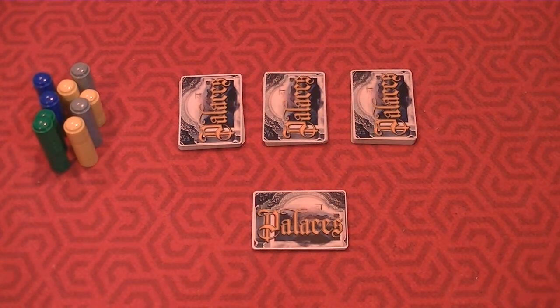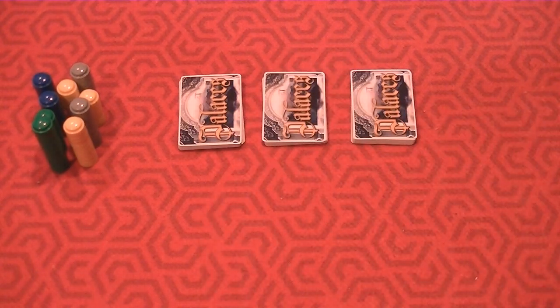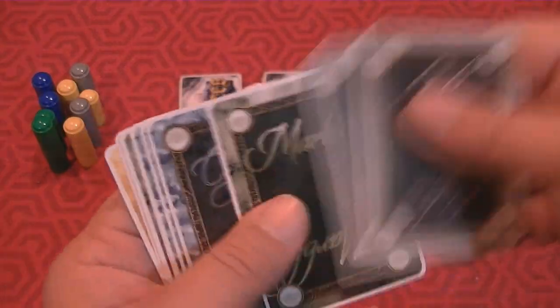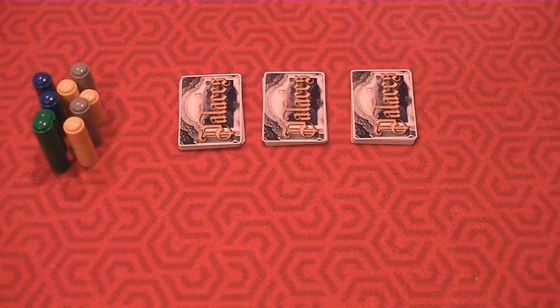To begin the game, you're going to take out all these little tower discs. This is a prototype I've been playing, so I don't know if they're going to use the exact same type of components. Regardless, these represent the different levels of the two towers you're going to be building. You're also going to be given a 12-card deck of basic resources. They come in silver, marble — which I think will be jade when the game goes into production — crystal, and gold. You'll shuffle these up and draw four cards for your starting hand. Each person starts with the same exact 12 cards.